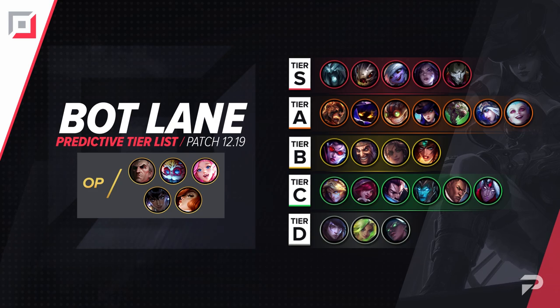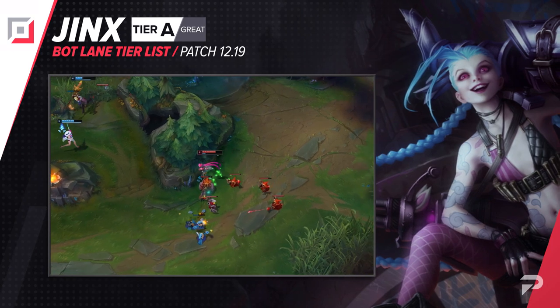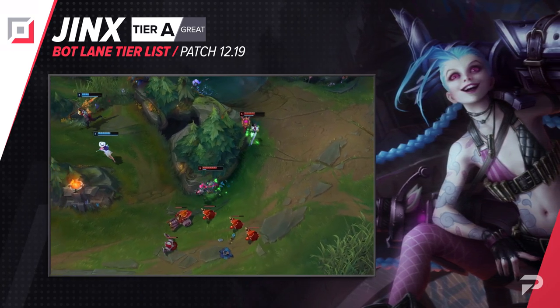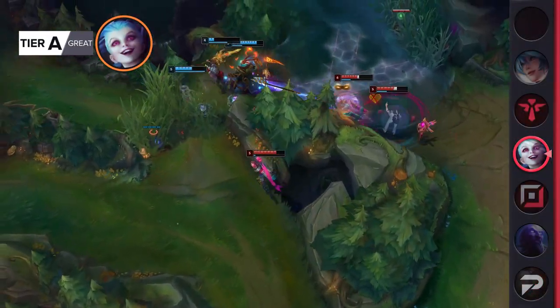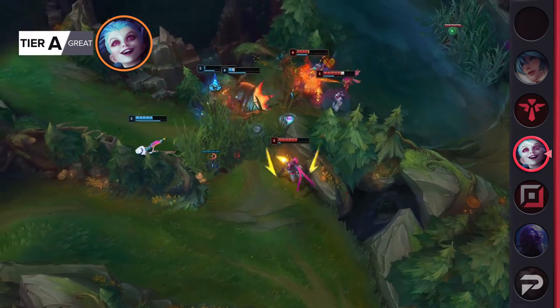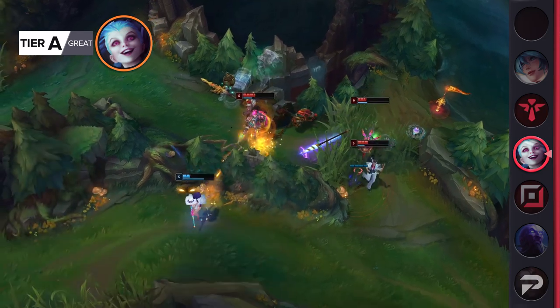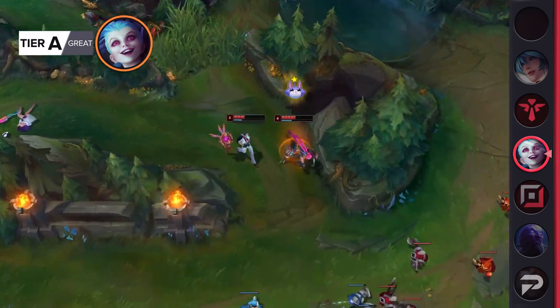Now let's move to the bot lane. After dominating the meta for a good stretch of time earlier this season, Riot went really hard on beating Jinx with the nerf bat. She's been doing pretty awful ever since and now they're finally giving her some love. I'm pretty thankful for this because the bot lane meta has been pretty stagnant for a while. That being said, I don't think these buffs will make her an OP pick again — for now we'll put her in A tier. I'd really like to see them go harder on the buffs and pay attention to other champions that have been in the lower tiers for a while.